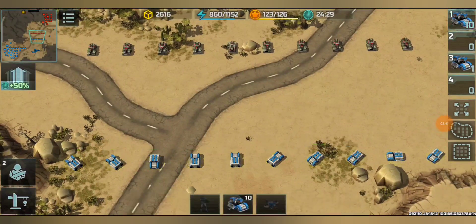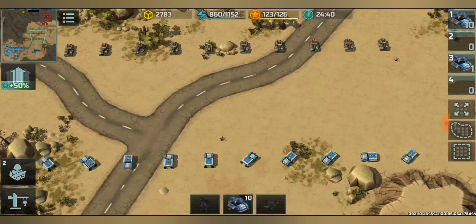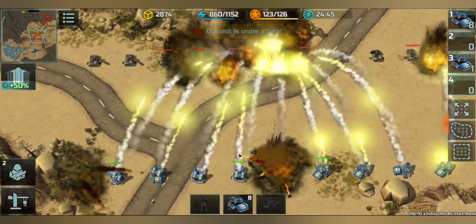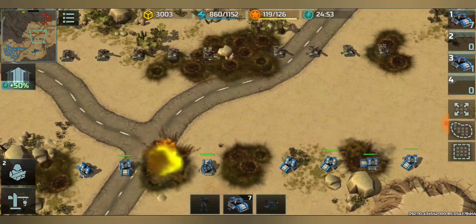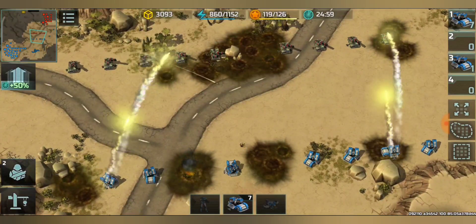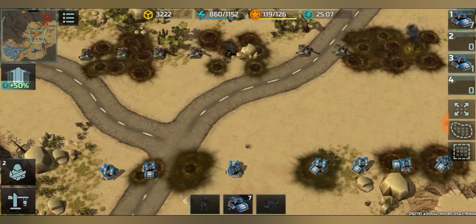Trying 10 versus 10 again, but this time with gaps between them. Torrent has an advantage in close battles, but with gaps between the Torrents and Mammoths the Mammoths might do better — because accuracy is the problem for Torrents, and they usually all try to attack on the same side. Gaps are really helpful for the Mammoths.